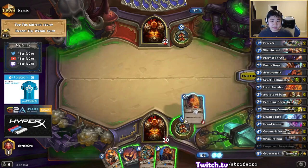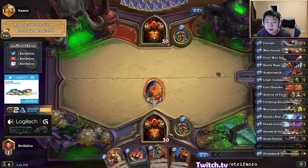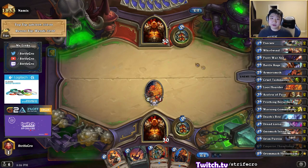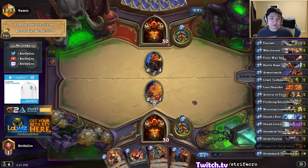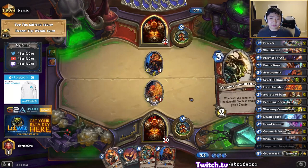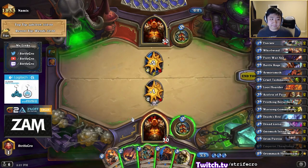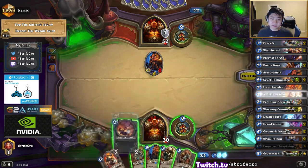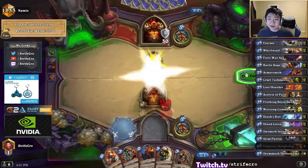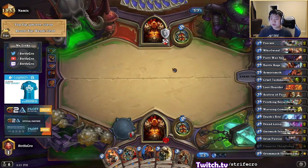I'll cycle as much as I can in the meantime. I'm okay to play Acolyte as well because I have the Fire War Axe — he can't just screw me over by coining out the Acolyte. I'll just kill that as well. Actually, I can't play the Acolyte because he can just curl past after that. I'll just use any weapon — Deathsbite or Fire War Axe — at this point since he has a coin.